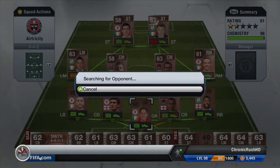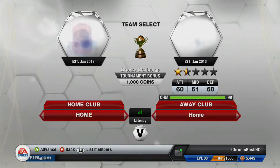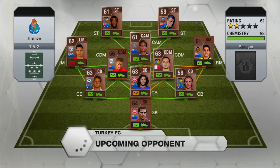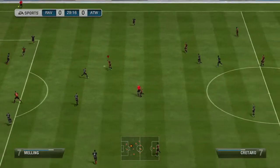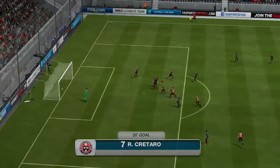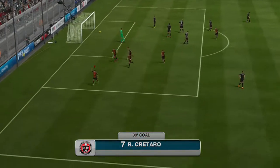I decided to go into the bronze cup. After getting annihilated in the division, I decided to try some bronze cups. We come up against a decent Australian team — the strikers are actually fairly decent. But in the 30th minute, Cotaro gets a lovely, lovely finish from outside the box with his left foot. That is a really, really nice goal to make it 1-0.